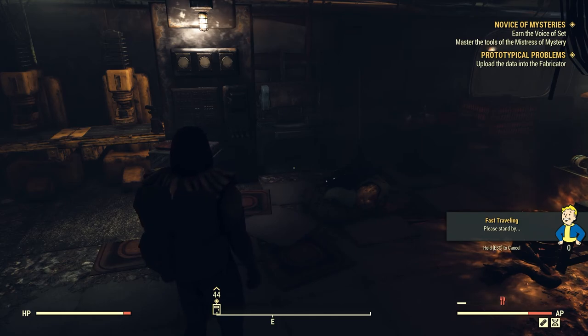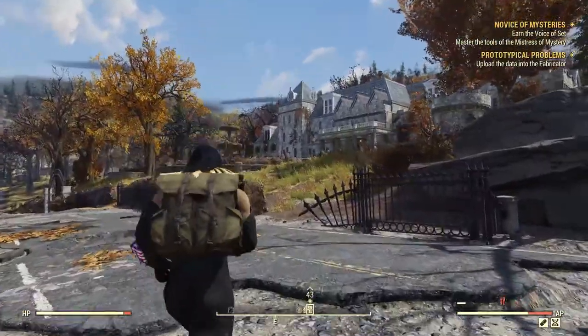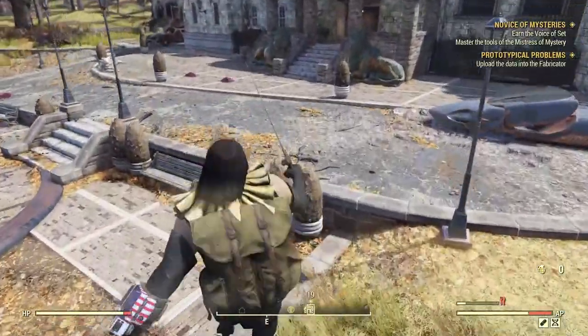All right, looks like we're finally fast traveling. This is the one that gives us the Voice of Set, which is a unique revolver. I wish the single action revolver was better — the reload speed animation is horrible even with all the perk cards, mutations, and legendary effects for reload speed. It's still super slow and ridiculous, and it doesn't deal as much damage as it should to compensate for that reload speed.